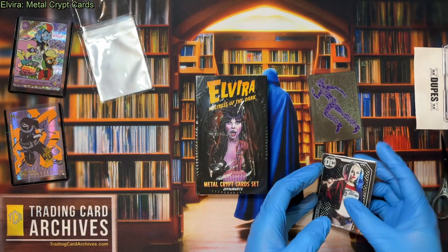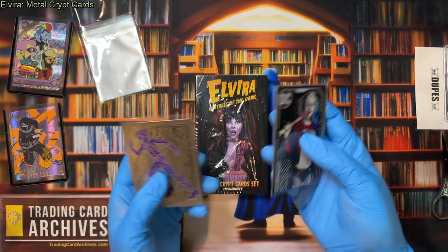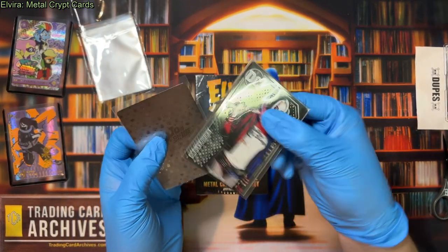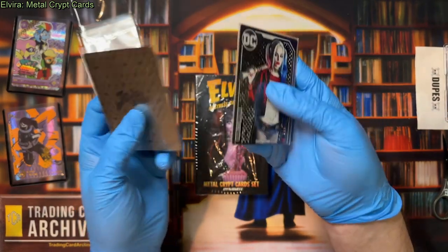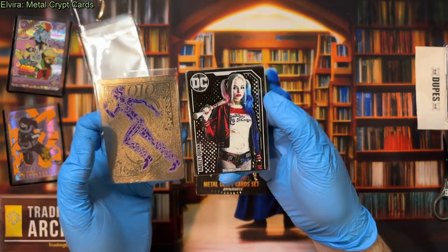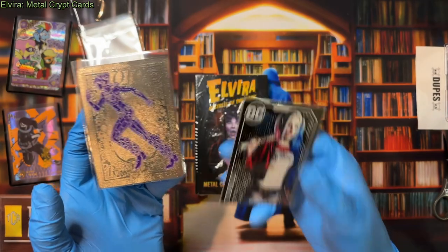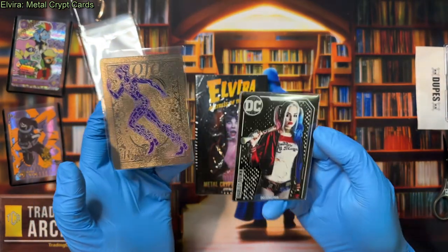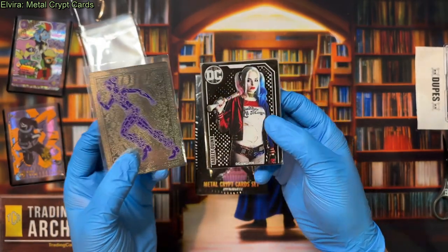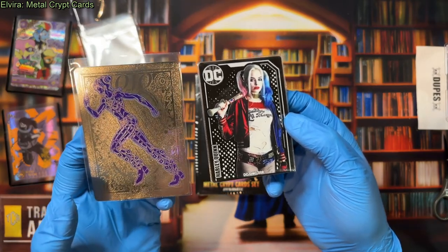And then these I brought over just because these are going to be metal cards and I kind of want to show you what a metal card is and what some other metal cards I have are. So these are metal cards — they're made of metal. They're still thin; you could probably bend these with your hands if you tried, they're not that strong. And they're not precious metal. I mean, this looks gold, but this is just probably aluminum or something cheap — whatever the cheapest metal is, that's probably that. I'm not an expert on metals.